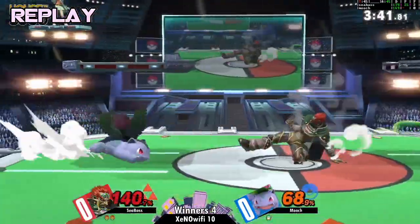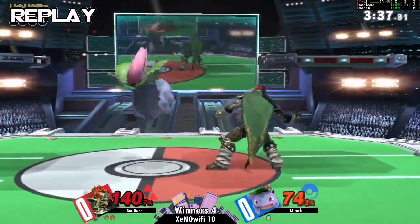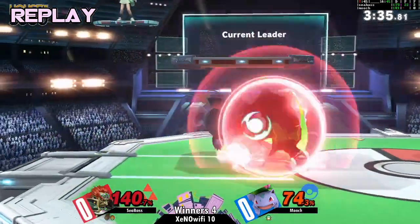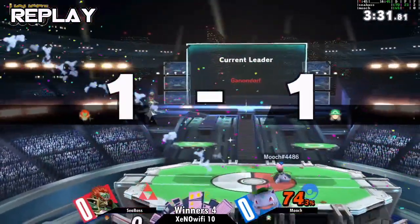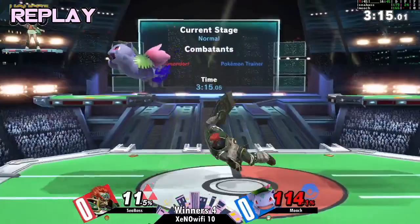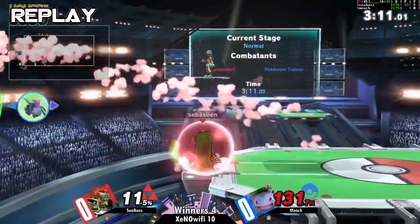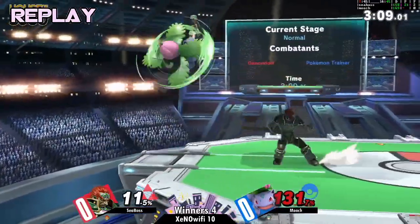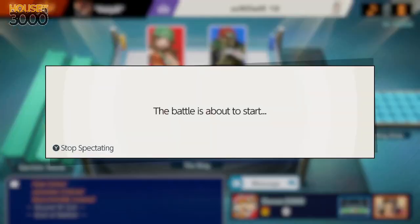Seabass banned Town and City and Kalos. Apparently Mooch had a kill confirm that he missed multiple times — at least he said so. It's Wi-Fi. Remember guys, when you're on Wi-Fi, unless your kill confirm is super easy to land, you're probably gonna mess it up. And Mooch is taking us to Yoshi's Story — interesting choice.